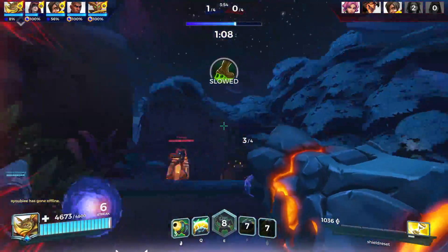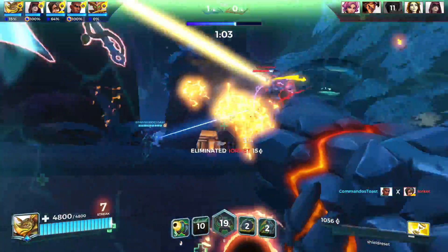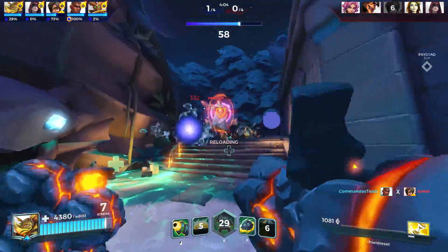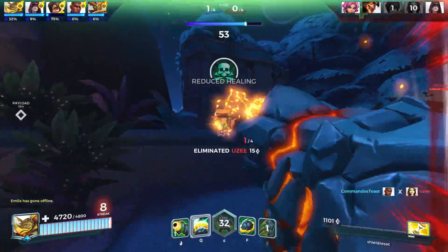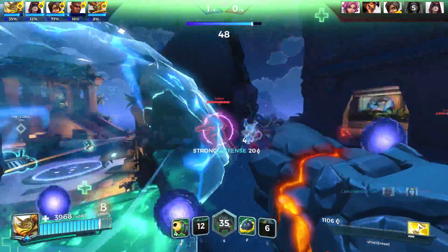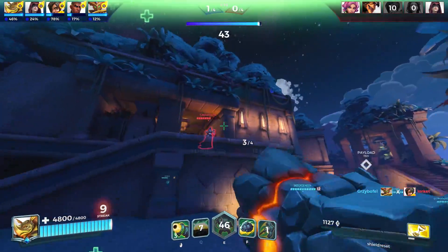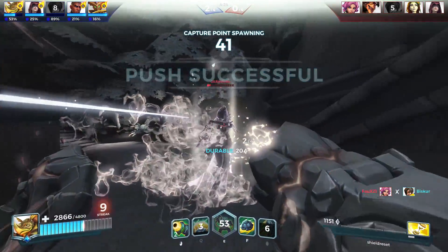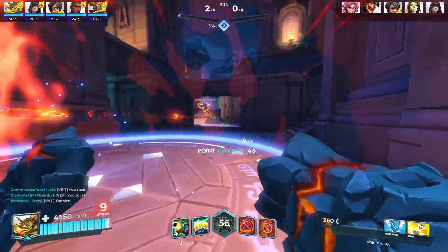Worst case scenario: nobody shoots at the shield, so you have an eight-second cooldown for the next shield — which you can reduce further with Kronos from the item shop. Another not-great situation is they take out your shield instantly, so the extra two seconds from Ancient Resolve doesn't go off — but again, you've got an eight-second cooldown. Those are the worst case scenarios. Sure, you can get bursted down in those eight seconds, but most of the time you can dip, dive, and dodge your way through it.